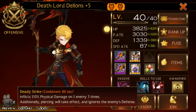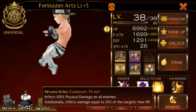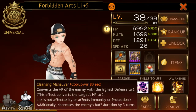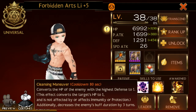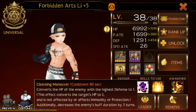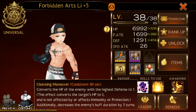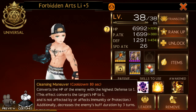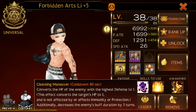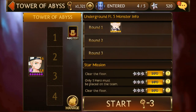I'm almost thinking of just using Delon's, but I kind of like the idea of trying out Lee. His white and purple skill converts the HP of the enemy with the highest defense to one. This effect converts the target's HP to one and is not affected by — or affects — immunity or protection. It also decreases the enemy's buff duration by three turns. So I'll just bring his HP down to one and then basically just tap him and he falls over.